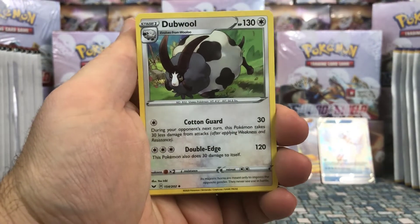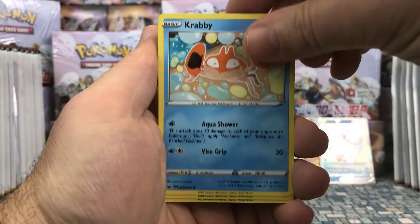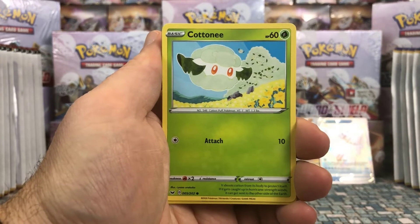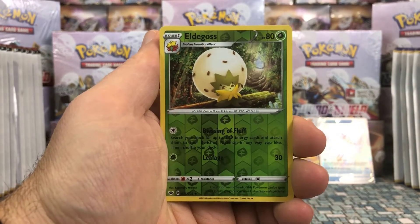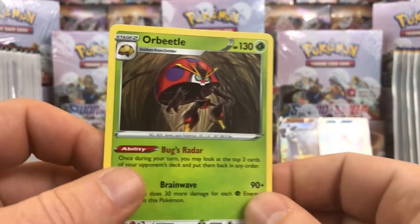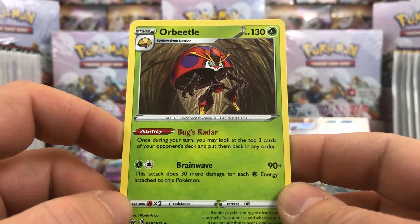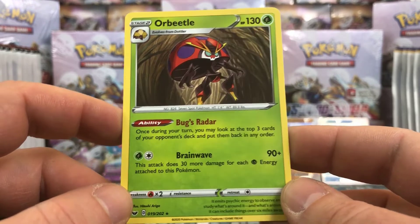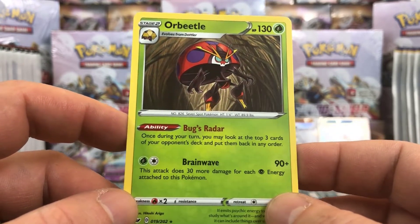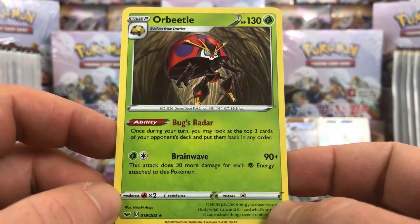I'd actually like to see a Rare Holo — I'm not sure how the holo designs look. We have a Psychic Energy, Dugtrio, Switch again, Cinccino, Krabby, Minccino, Galarian Ponita — so that's in the set as well. Cottonee, which is Grass this time around, Eldegoss as a reverse uncommon. And then our rare is Orbeetle, which evolves from Dottler — Bugs Raider ability lets you look at the top 3 cards of your opponent's deck and put them back in any order once per turn. And Brainwave does 30 more damage for each Grass energy attached to this Pokémon.